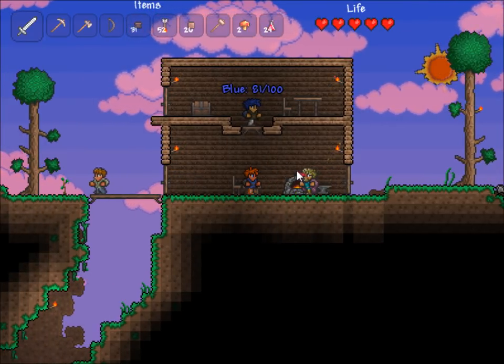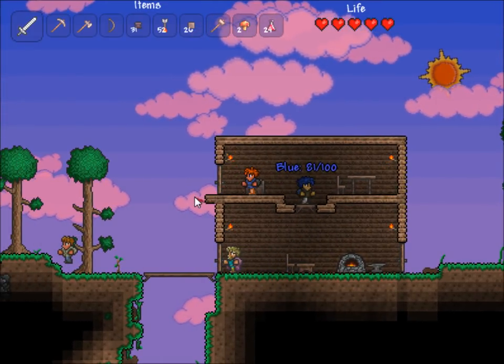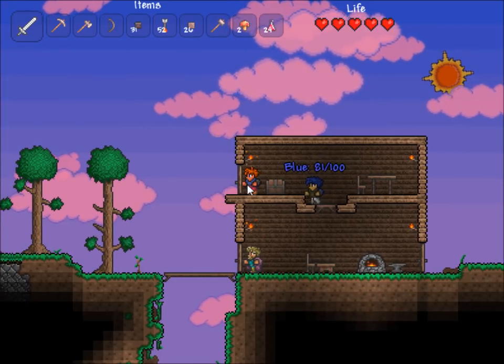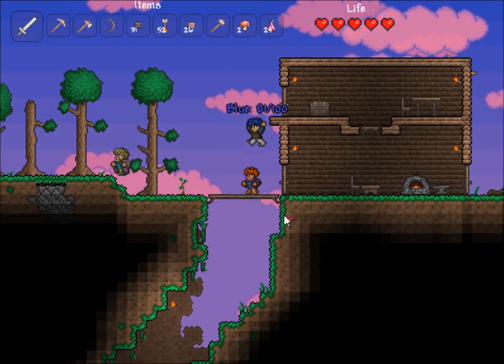Welcome back to part 7. As you can see we have a merchant who finally showed up. What it was is that you actually have to have a door on your room. So we put this door right here that leads to a fall and goes nowhere — emergency exit, you know. Two minutes later he showed up.